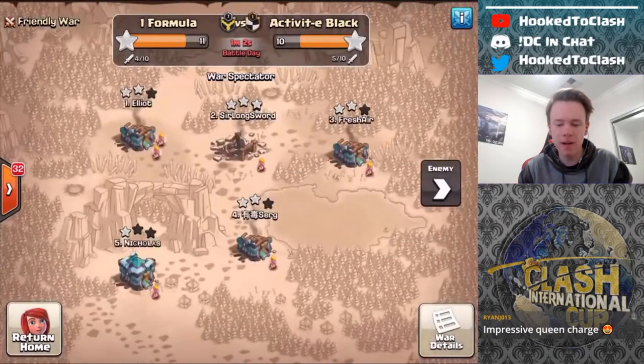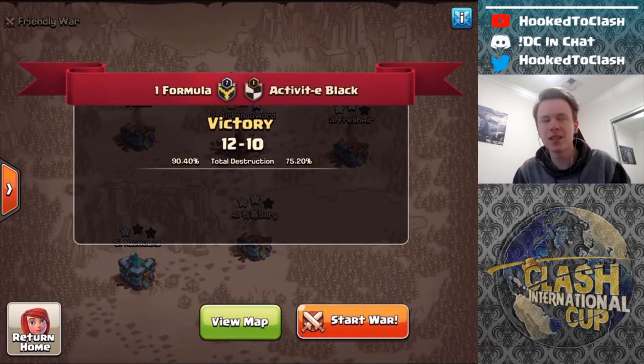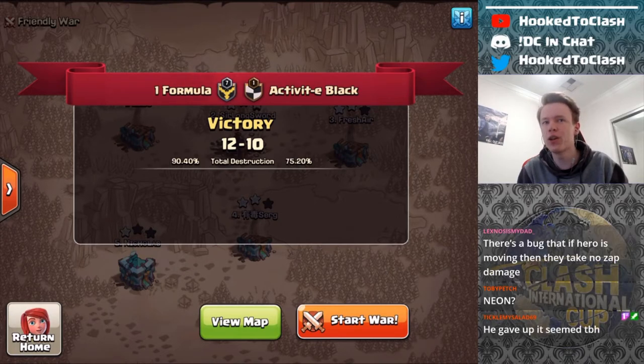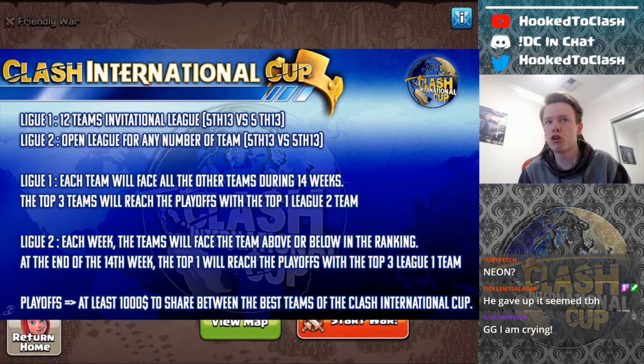Elliot seals the war for I Am Crying. What an absolute beast he is — that was a crazy queen charge. Activity came in with the one-star and that's the war. I Am Crying comes in with the win in week one against Activity Black. For those who don't remember the Clash International Cup league format, it's a ranking system, and Activity is one of the best clans in this league, so this is actually a huge win for I Am Crying.